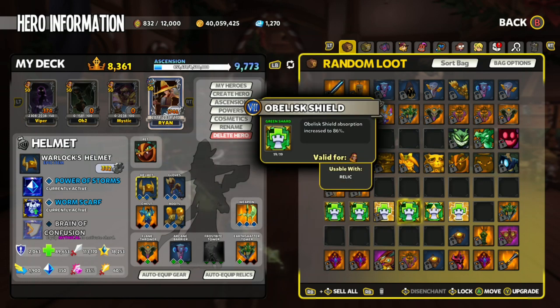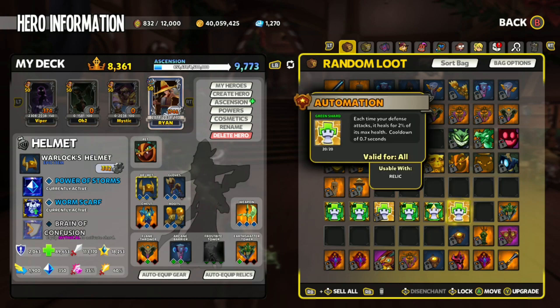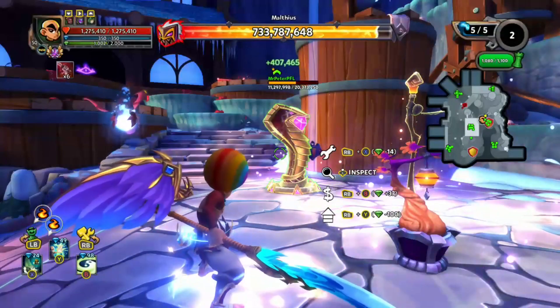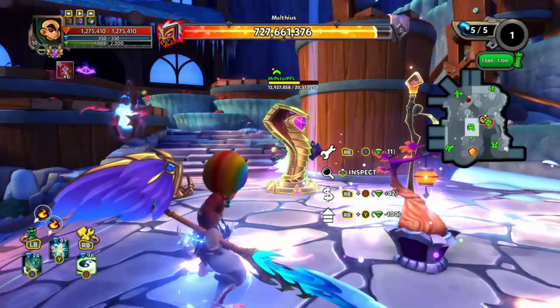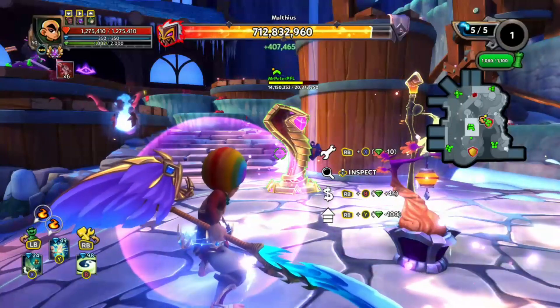Obelisk Shield gives your hero a bubble shield — that can help against Assassins, so that's pretty cool. You can find this shard in Chaos 7. Empowering Blasphemy provides hero stats to everyone in the game; however, you have to have the Mystic with full appeasement in order to make the shard work. You can find this shard in Chaos 3. Automation: each time your tower attacks, it heals itself for 2% of its max health. This is fantastic on the Obelisk because the Obelisk has a global attack — it can attack anywhere on the map and slowly heal itself back to full health, meaning you don't need to repair it. You can find this Hyper Shard in Mastery or by completing Prime 5.